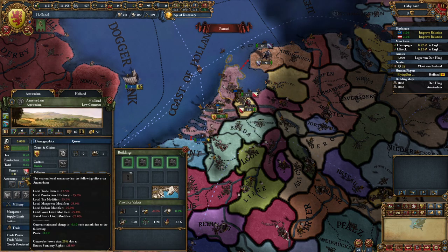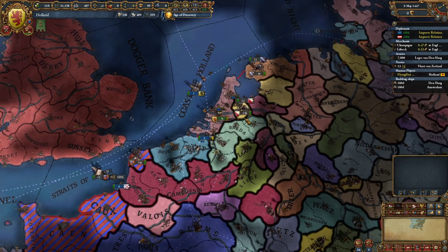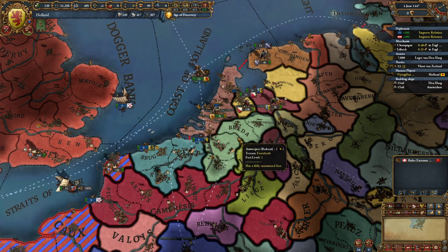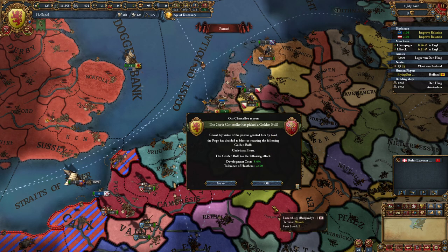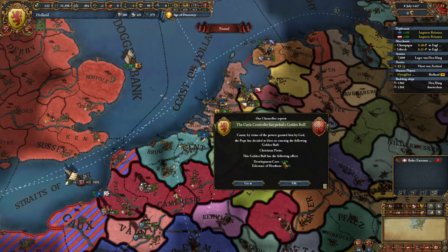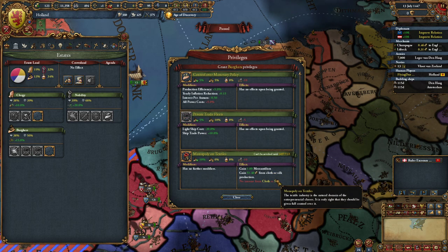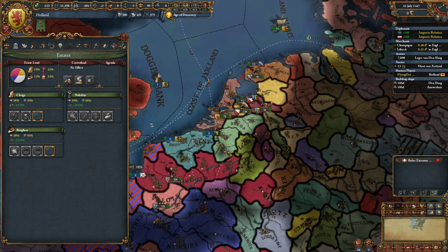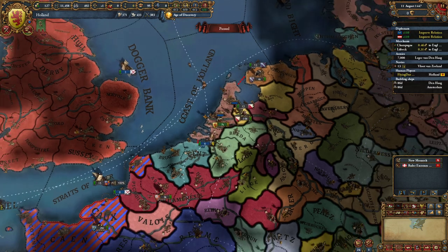The autonomy goes up except for the capital — I think that was a good idea. Taxation is almost 2 ducats. The Curia control picked a golden pool: development cost minus 5, but we'll lose it when we go Protestant. I also forgot there might be a burger privilege that makes developing centers of trade cheaper — I've seen it in Castile, maybe it comes later.